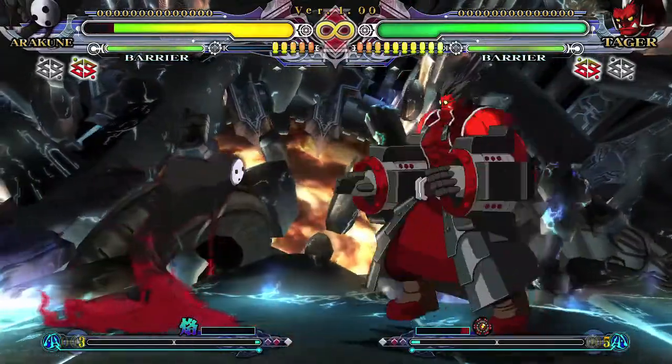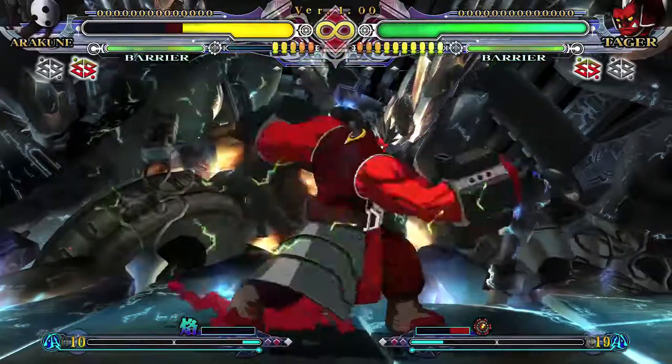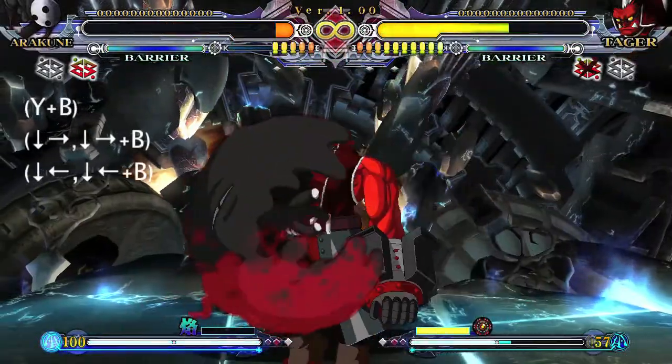First step is to build up your heat bar to 100%. You can do this by doing hits or using instant blocks, which is the fastest way. Once you're at 100,